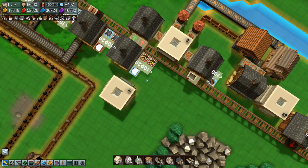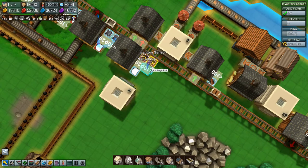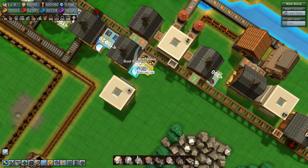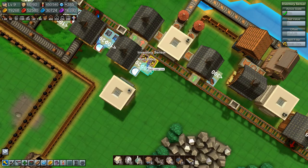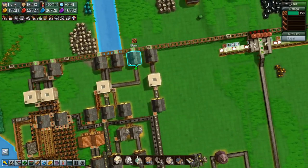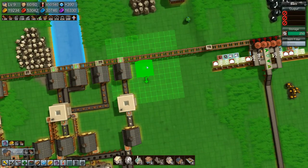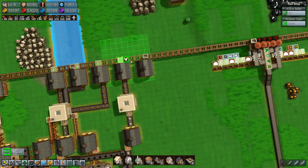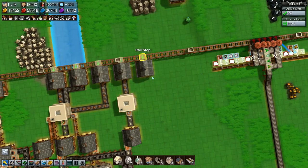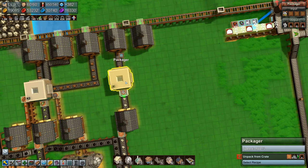You need to connect to there, you need to connect to there, you need to connect to there, you need to connect there. And then we need to set up a barn over here for dropping off our gold. Copy you, copy you.